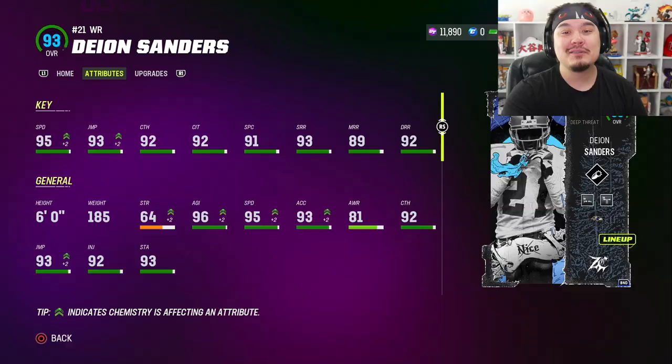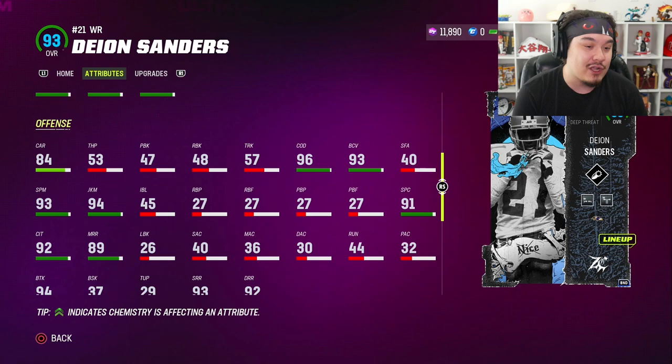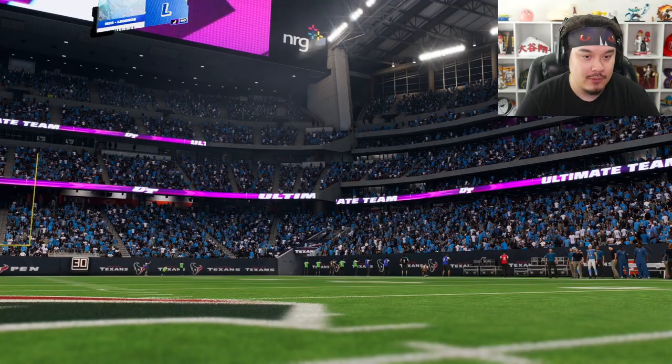I've unlocked the wide receiver Deion Sanders and we're gonna throw him on the Ravens theme team. He's looking like 95 speed on the theme team — receiving attributes look okay. Would have loved to see medium route running over 90, but it's a free card. He gets some discounted abilities. I put on the 1 AP deep out, and 3 AP route tech is nice too, plus a short in elite.